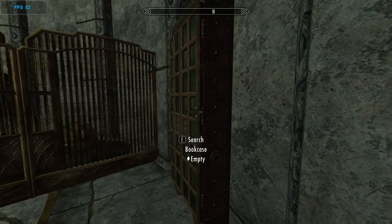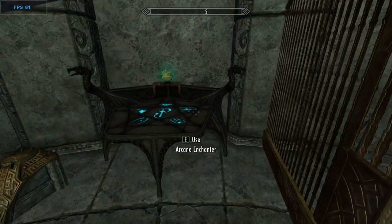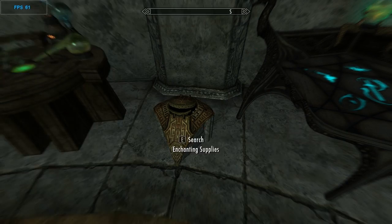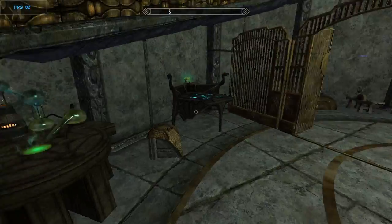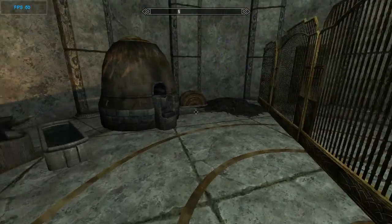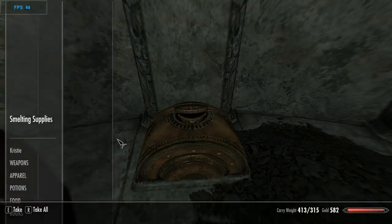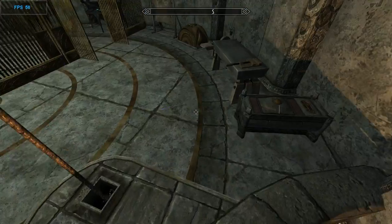All right, so you have a bookcase and the alchemy setup right over here with the enchanting supplies. I believe those are mine — yeah, I believe they are. The sorting does all of this, which is great because I never actually saw that before. That's a plus if those are my items, which I do think they are.